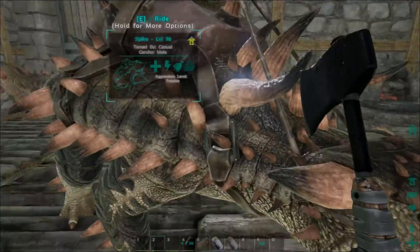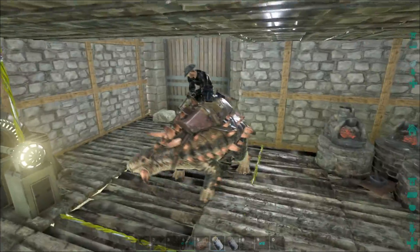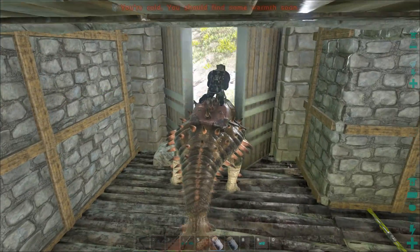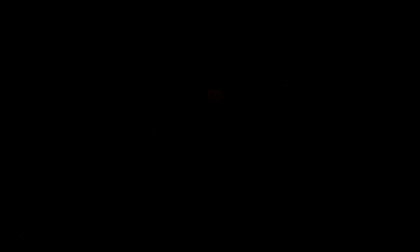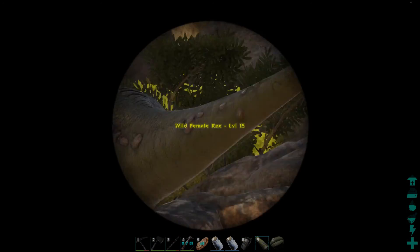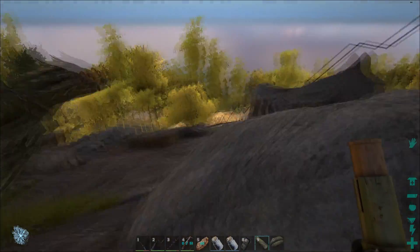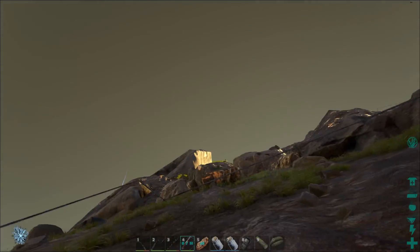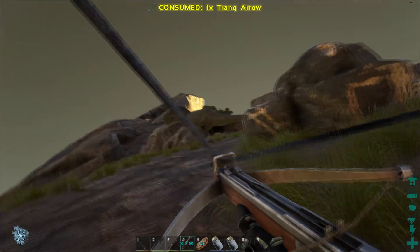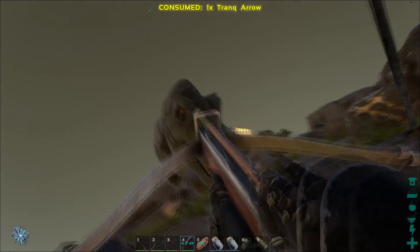Alright buddy, you ready to go farm? Let's go farm. What level are you? Level 15? He's kind of a wuss. If you stay right there it'd be good. He's going to break my armor.